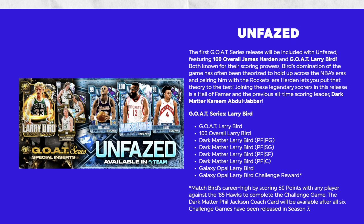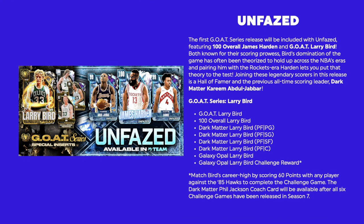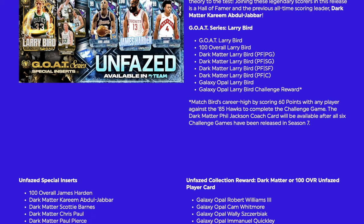Match Bird's career high by scoring 60 points with any player against the '85 Hawks to complete the challenge game. The Dark Matter Phil Jackson card will be available after all six challenge games have been released in Season 7. I don't even know what's going on — oh, there it is.